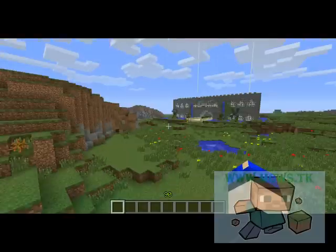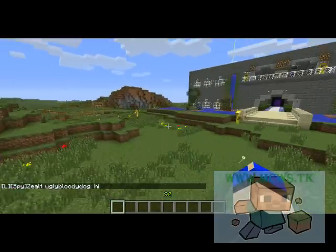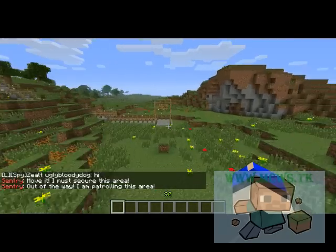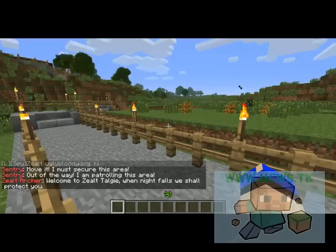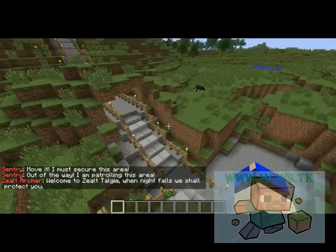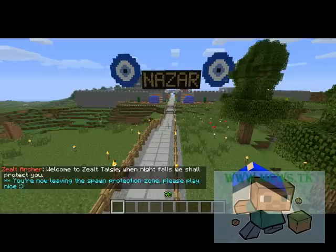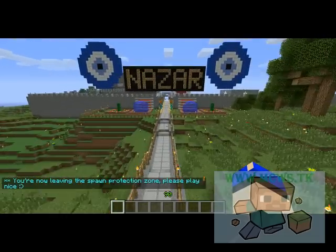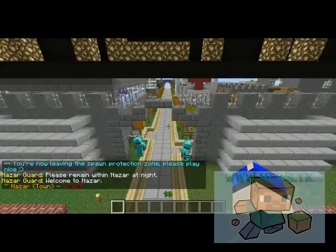You've probably seen this giant thing in your face wondering what it is. Well, if you're first joining and you decide you don't want to wander off but want to join a town, you are free to do that. You follow these nice railings that were put up and it'll bring you to this town, which is Nazar.